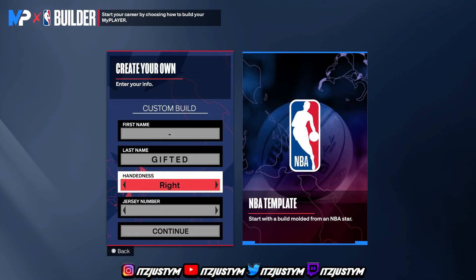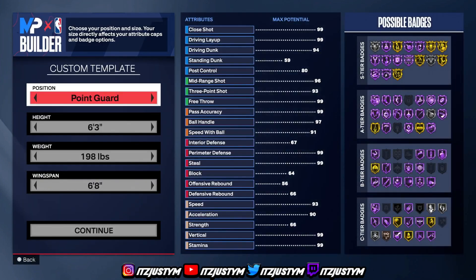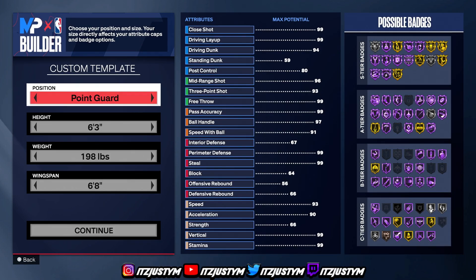For the hand — left-handed players are getting a little bit of load-ups this year, but I went with a right-handed PG. I usually go with left but went with right. It's really up to you, there's not that big of a difference, but I still see a little bit of a difference. Go with right, or if you really like left, go with left. Jersey number doesn't matter.